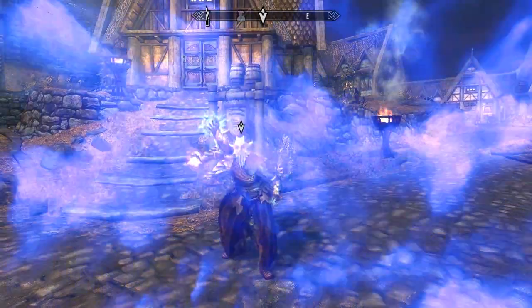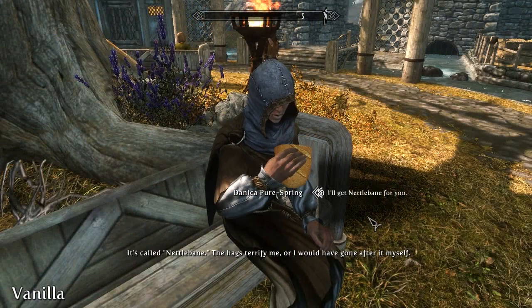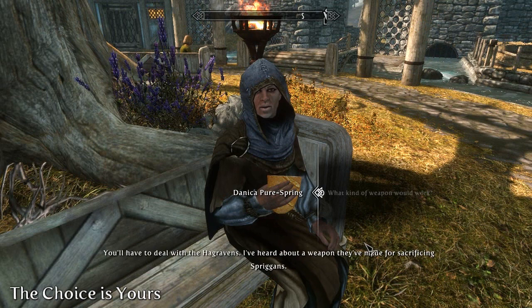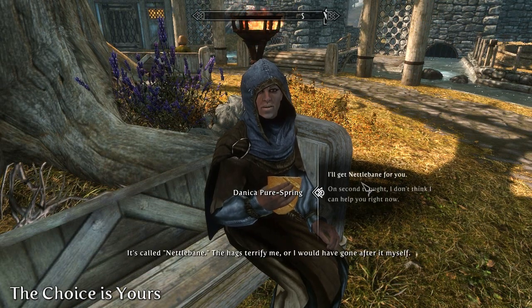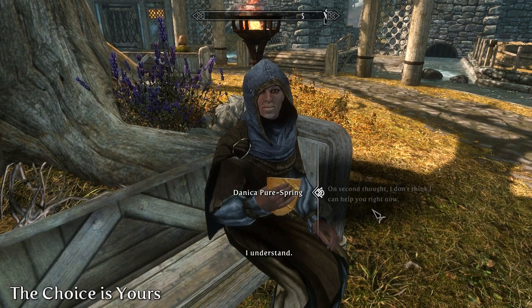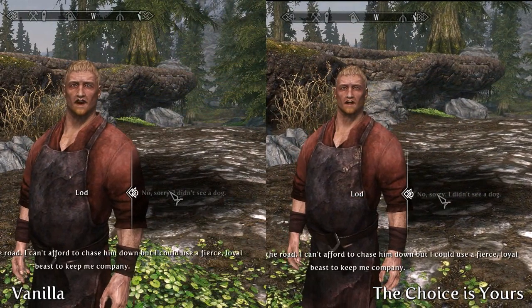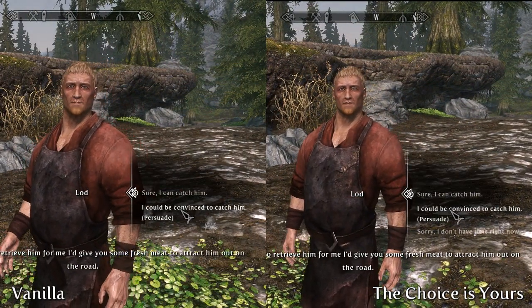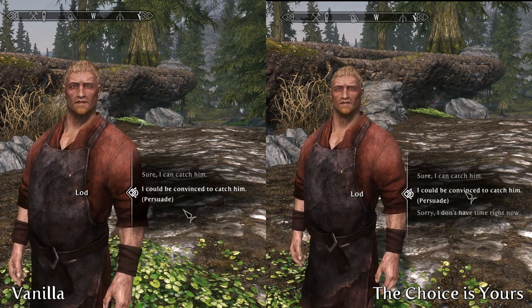Quite a while ago the same mod creator made a mod that works very well with this one called The Choice is Yours. If you've ever gotten annoyed with all of the random quests that you're given if you simply speak to someone, this mod is probably for you. The mod allows you to reject a quest from an NPC — so for example if they start talking about a bandit that they want killed, you'll be prompted with a couple of different reactions. You can accept the quest like it would usually do, or you can tell them that you'd rather not do it right now. If you refuse the quest, you can go back at any time and the same options will be given to you, so you can accept it when you're ready.